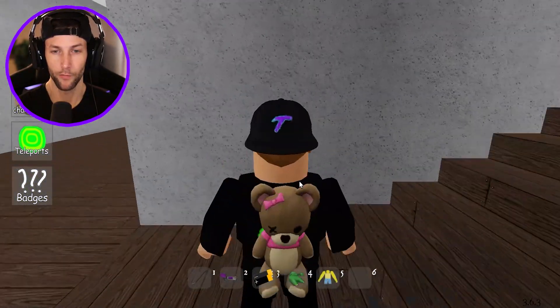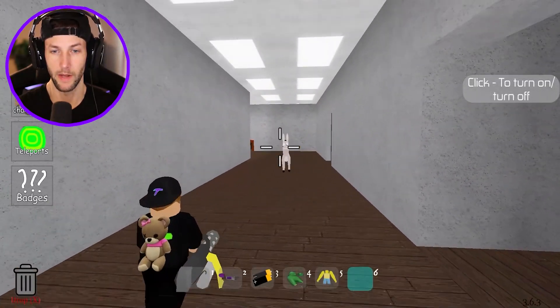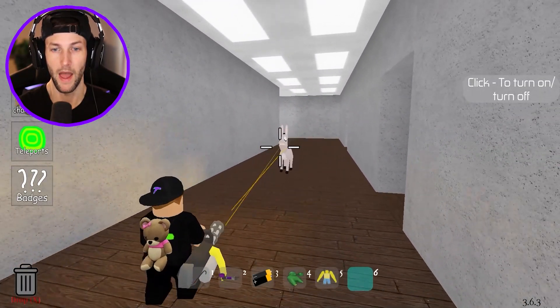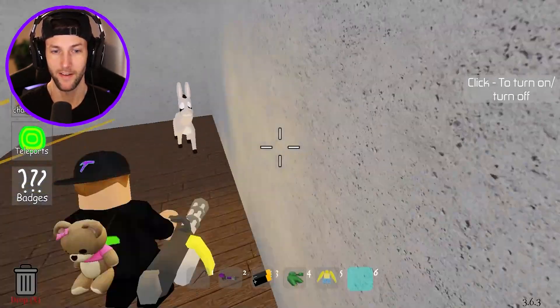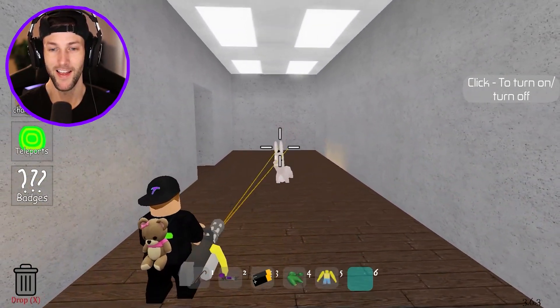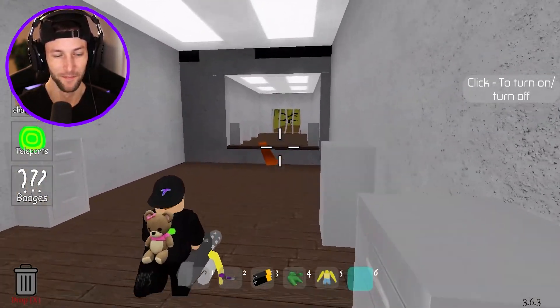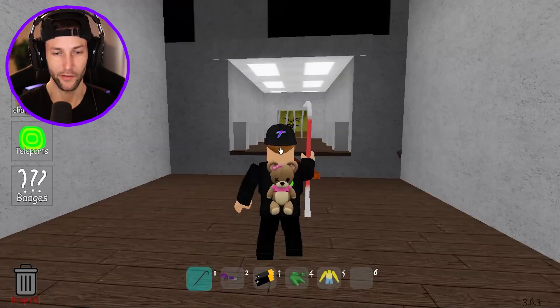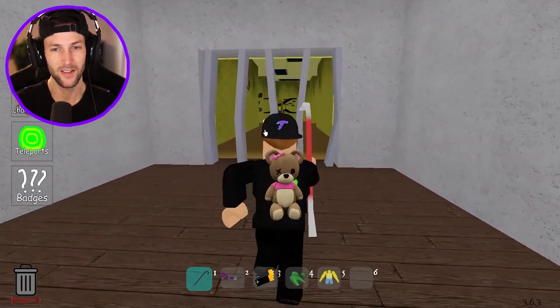We're gonna go back to donkey, hopefully the plank's still there. You know what, I'm gonna use the minigun on you - you've been a very bad donkey. He's gonna get me! This thing is so dumb but now it's stuck. Just gotta pull out another item. Is this the old backrooms? What is back here?